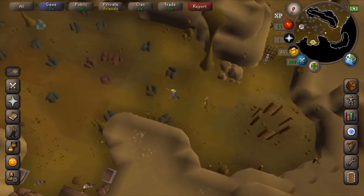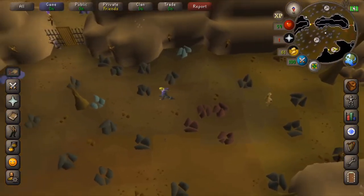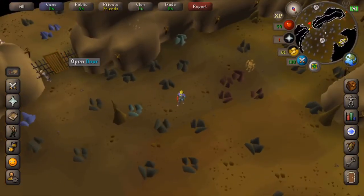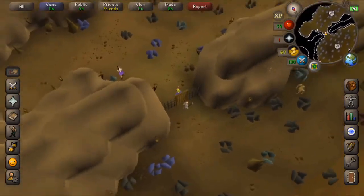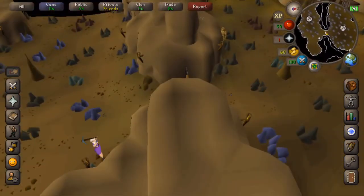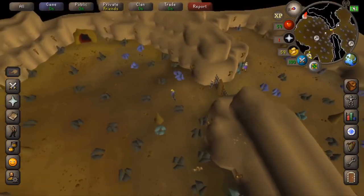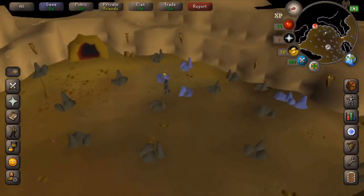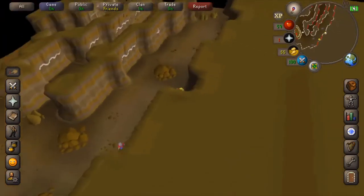This brings you to the dwarven mines. This little section here has a lot of coal — it's a good place to mine. I believe this is members only. You go into this room and there's even more. But you can get into the Motherlode Mine over here by entering this cave — a little red, creepy little cave over here.